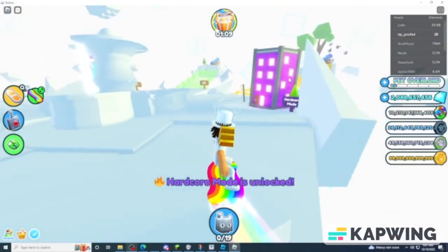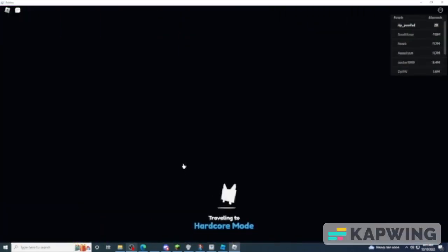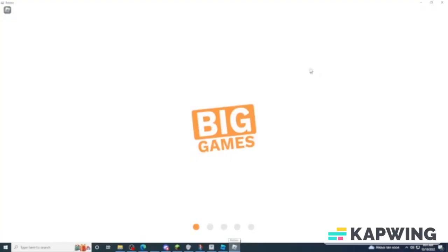They made it so when you redeem a DLC code, you also get a thing where you can either get a Christmas dog, Christmas cat, huge Christmas dog, or huge Christmas cat. The percentages for those are: the dog and cat are both 49%, and the huge ones are both 1%.